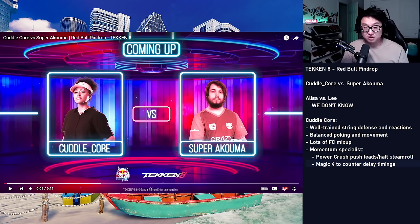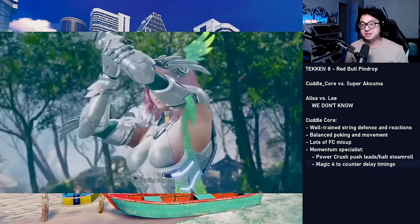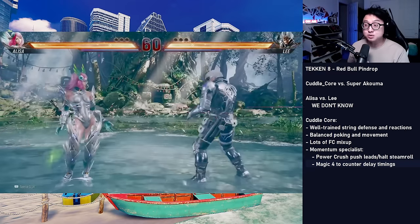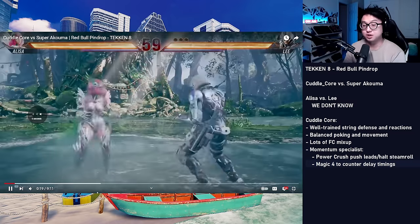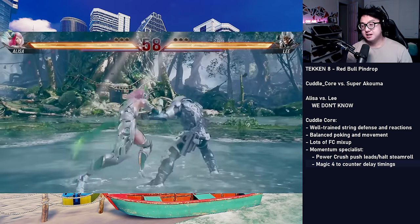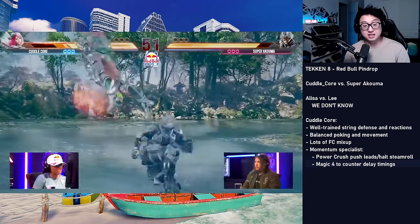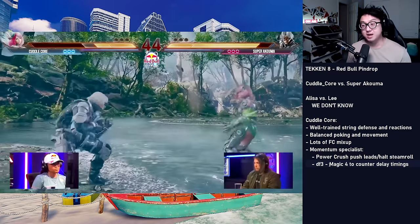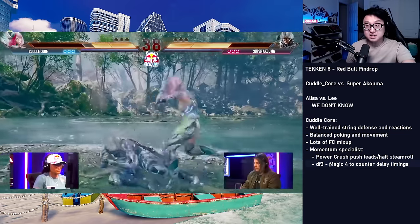Without further ado, it's time to show how effectively she does that in the new game. This is the very first exhibition of the day, and Super Akuma is playing Lee, who was his main in Tekken Tag 2. Cuddlecore opens with a back one, then off a small whiff does a small full crouch down four. The down four three is another huge tool she uses to counter delay timings — it's great for countering sidestep duck, because if you just sidestep block you can beat it, but sidestep and duck exposes you to that homing mid.